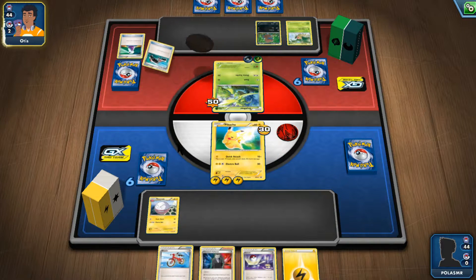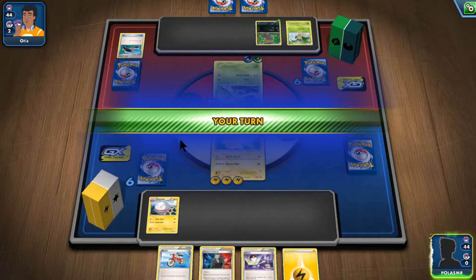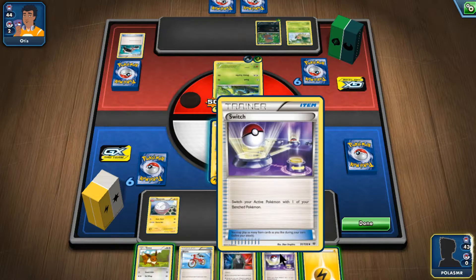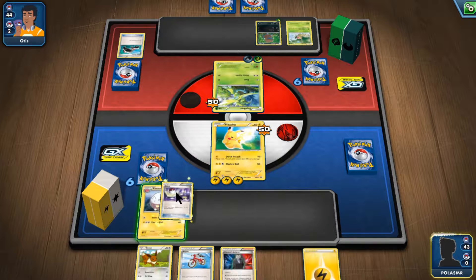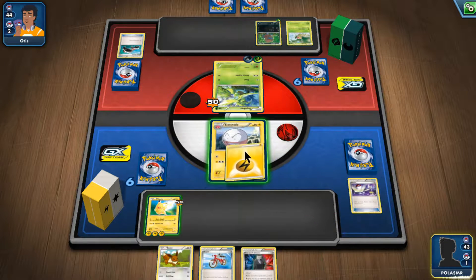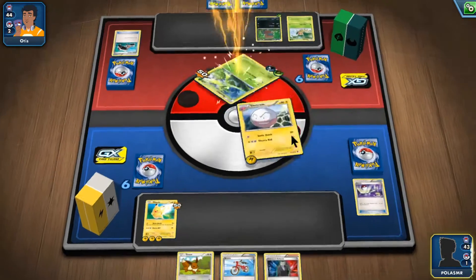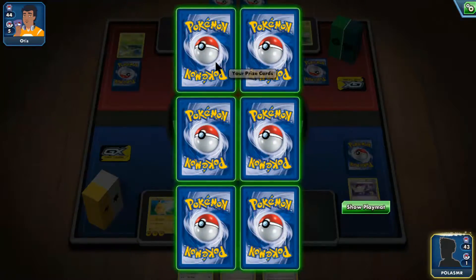It's raining hard right now. I'm almost dead. Switch up a Pokemon — let's use Electrode. Here's Pikachu, it's almost gone. Put energy on Electrode, and use Static Shot.